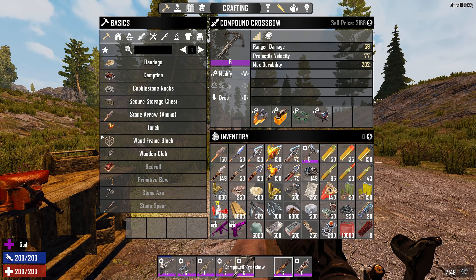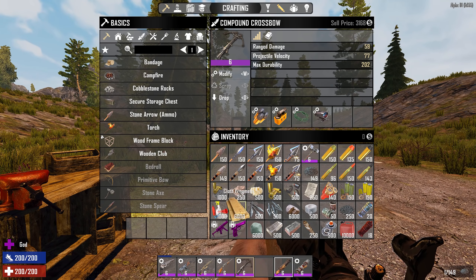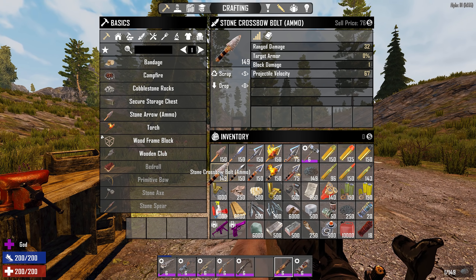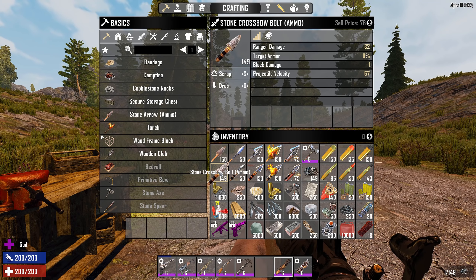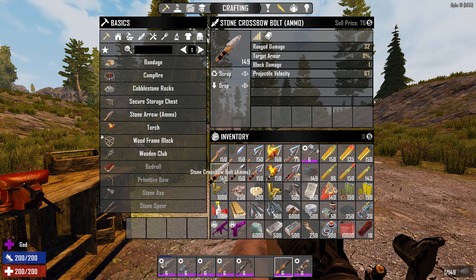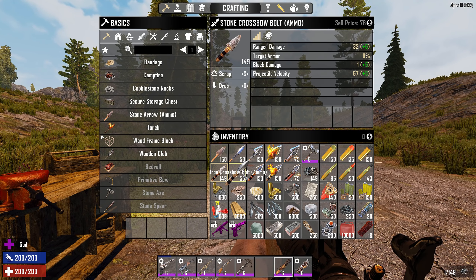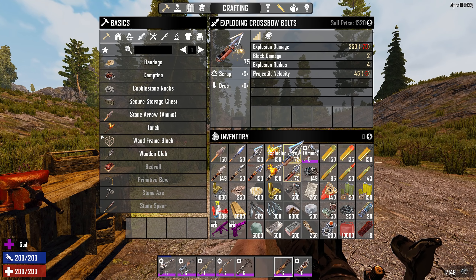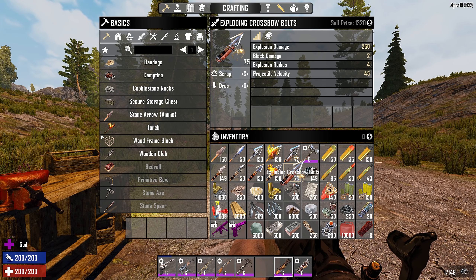Let's get on to bows. I'm going to look at the crossbow — normal bows work pretty much exactly the same, with some differences I'll highlight. The first thing you have is the stone arrow. Comparing the stone arrow to the stone bolt, the stone bolt is slightly faster — velocity is slightly higher — and the range damage is also higher on the crossbow. That's the same across all types: the crossbow version is basically just better, though it is slightly slower to fire, which is partly why the damage is higher.